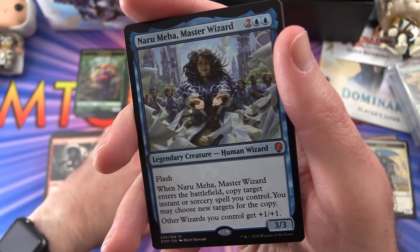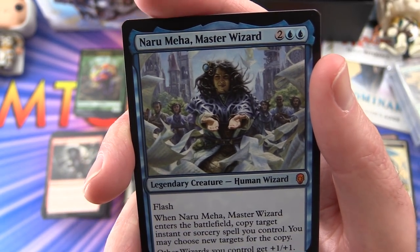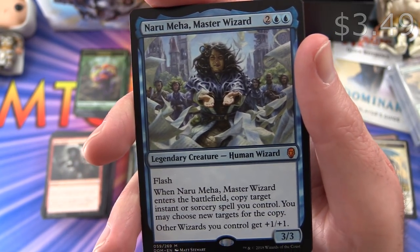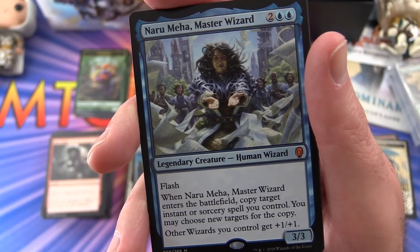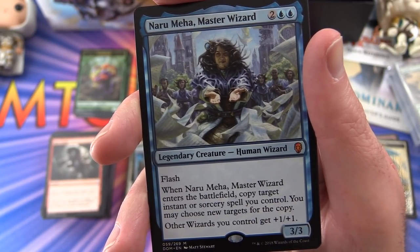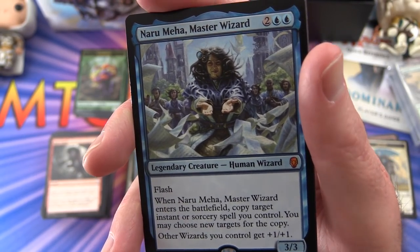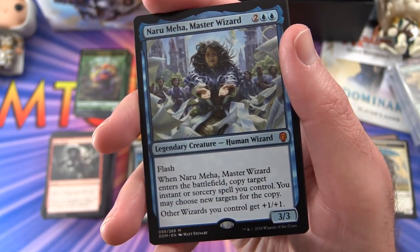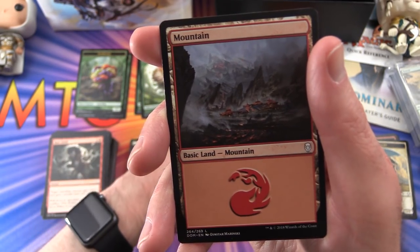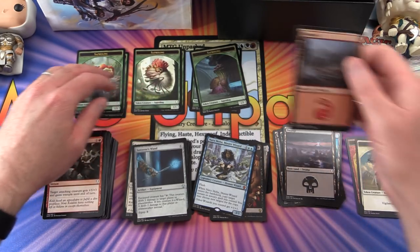Another mythic - three mythics, that is pretty solid! We get Naru Meha, Master Wizard: legendary creature human wizard, 3/3 for four mana with flash. When she enters the battlefield, copy target instant or sorcery spell you control - you may choose new targets for the copy. Other wizards you control get plus one plus one. A solid wizard tribal card. Along with a mountain and a Saproling token - so we've got two of each kind of Saproling.